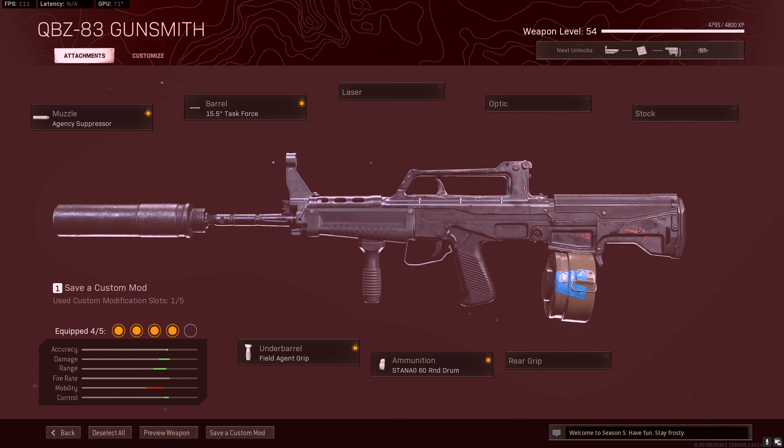Next, the QBZ as a sniper support. Since nothing really affects this weapon's ADS time, you can almost build it meta and still perform well. We have the agency suppressor for recoil control and bullet velocity, the 58.5 Task Force barrel since it doesn't add any ADS, the field agent grip for extra recoil control, and the 60 round standard drum — since none of the mags increase reload speed, you might as well run this one. For the final slot, the iron sights are manageable, so you can run the raider stock or airborne elastic for even more ADS, though I'd go with the raider stock for snappier movement speed.